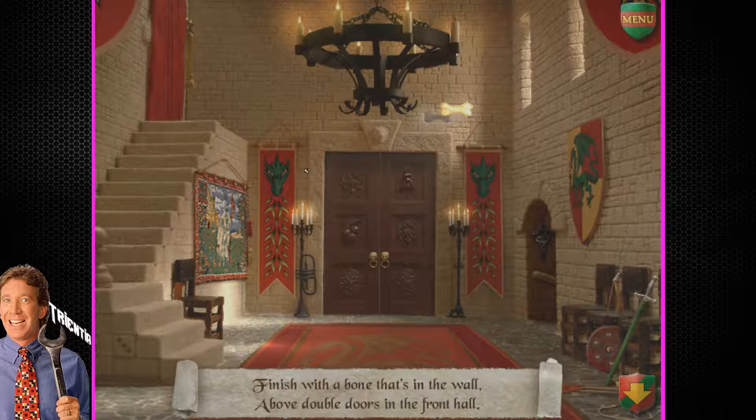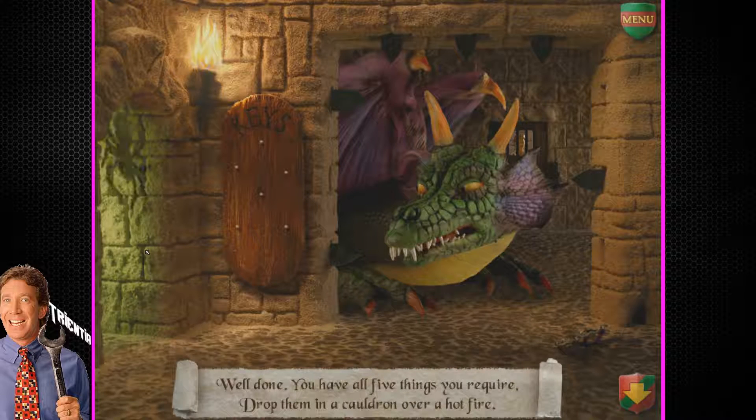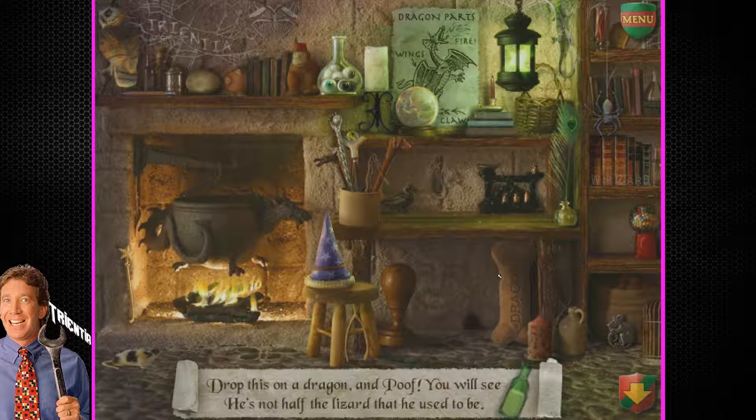You have all five things you require — drop them in a cauldron over a hot fire. All right, you said it. Where are they at? They're on the table — that's neat. I have to do other animations for every one of these. Is that getting louder? It seems like it is. Maybe not. I don't know how I feel about this.